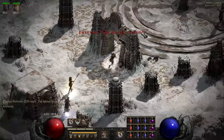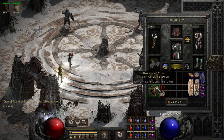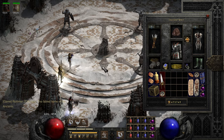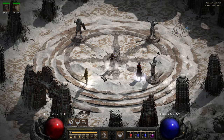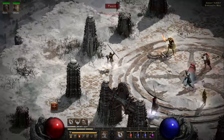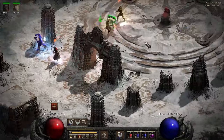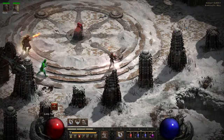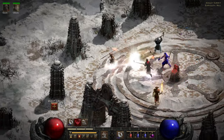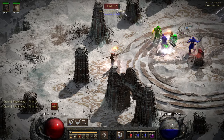Here we are - the final test before we try and take on Baal. Got this wrist sword here - it's unique. Don't know what that could be, I don't know any of the unique weapons for assassins. I don't really think we can prepare much for this other than just giving it a go. Stone skin, extremely strong - immune to lightning. Okay, so we might have to move around a little bit here. Let's start throwing some - let's try and keep my mercenary alive.